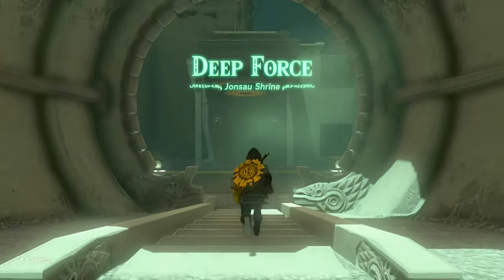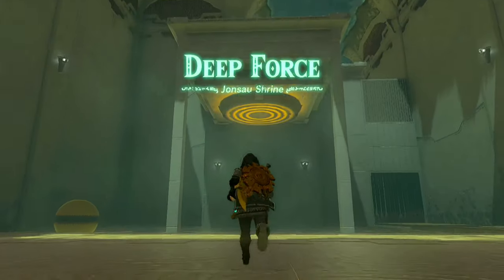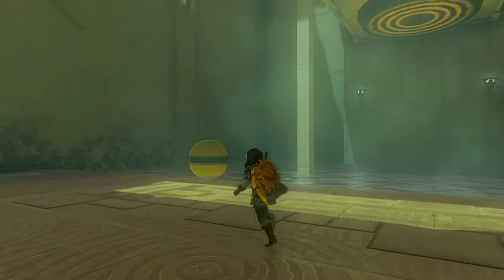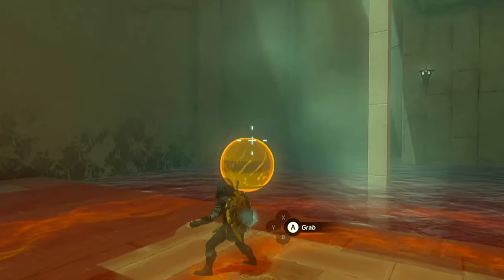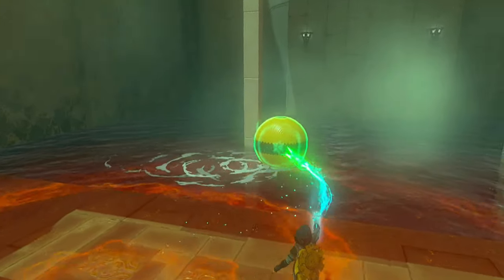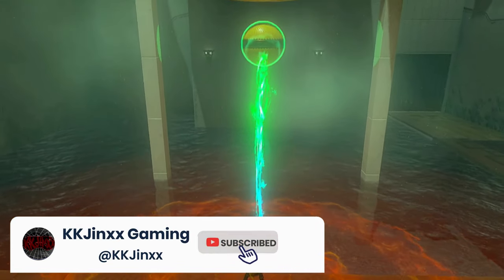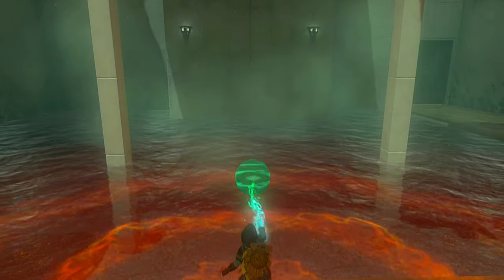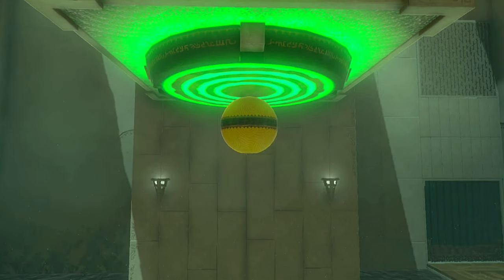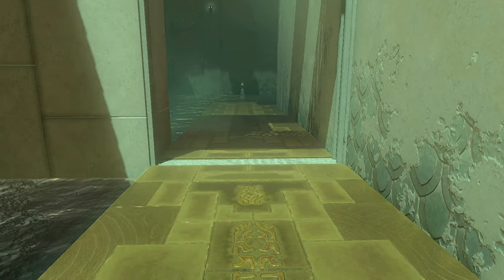This is Deep Force. The first thing you may notice is a target up ahead. There is also a buoyant yellow ball — it's lighter than water, thus it shall float. Use your Ultra Hand to move the yellow ball out into the water, try to be beneath the target. Push the ball all the way down into the water, then release your Ultra Hand and the ball will shoot right out of the water and into the target up ahead.